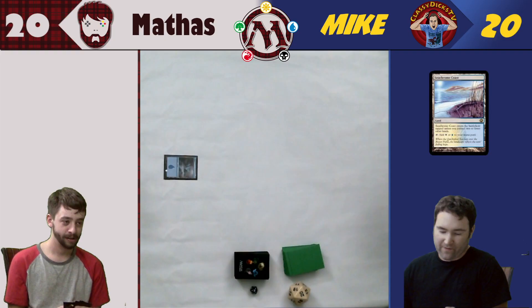I will play an island and say go. It's a very strong first turn. I'm going to drop a Seachrome Coast — it enters the battlefield tapped unless I control two or fewer other lands, so it is untapped. Go. I will play a swamp, and on that, I will also say go.